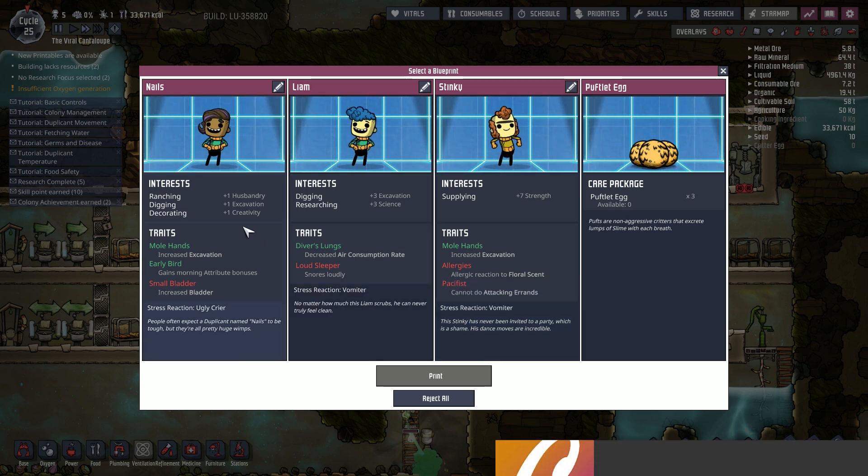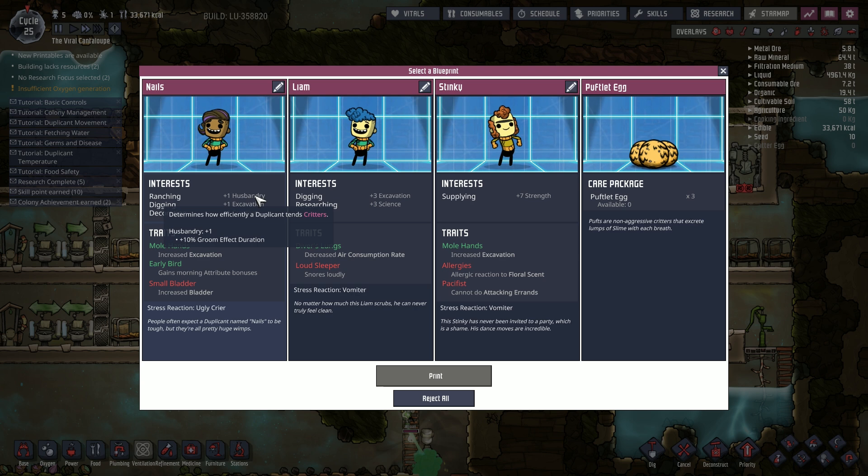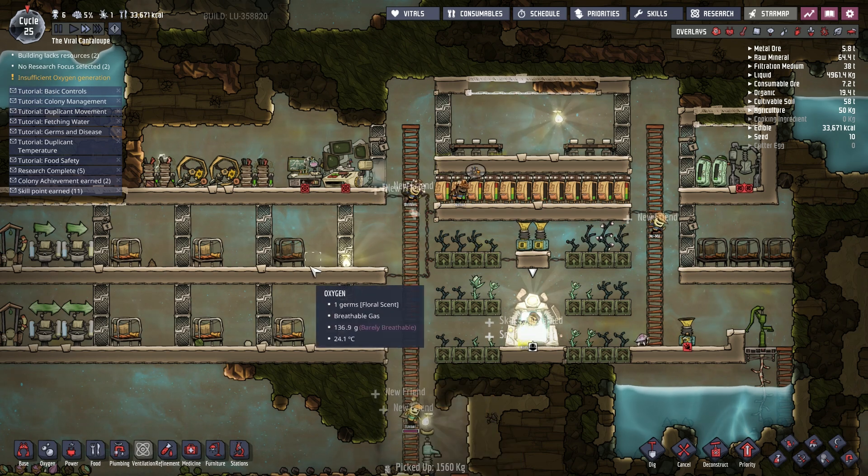Anyone with creativity? There's one creativity there, there ain't much. Husbandry - what's that for? Oh, 10 to critters. Excavation one, creativity produces artwork. You're not great Nails but I quite like your hair. Mole Hands gains morning attribution bonuses and increased bladder - go on, we'll go for it.